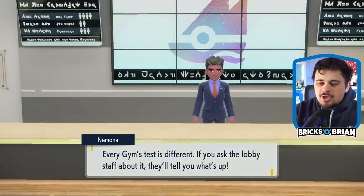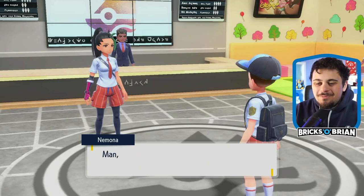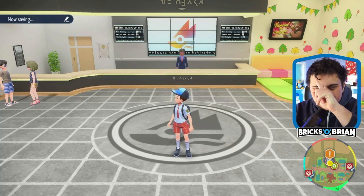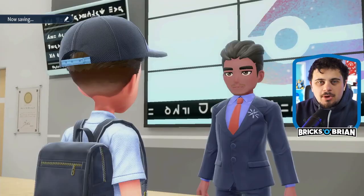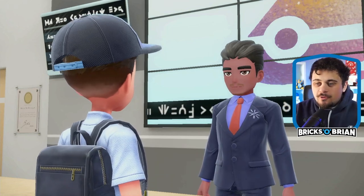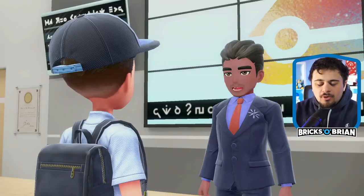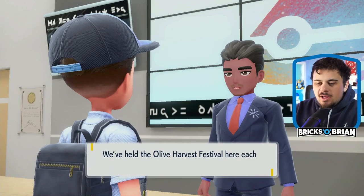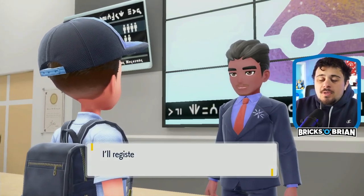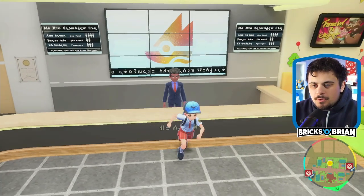Before you go to the gym battle, I'm going to do the gym test here. So every gym has a different test. I've actually already seen people vent about these online, and that some of them are not desirable. In Cortondo, a big part of life is the olive roll - to pass the gym test you'll need to roll an olive-shaped ball all the way to the goal.